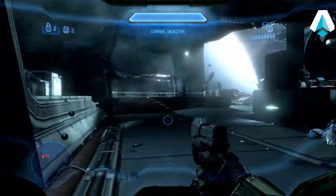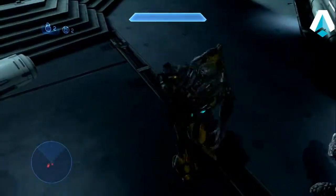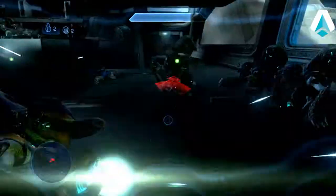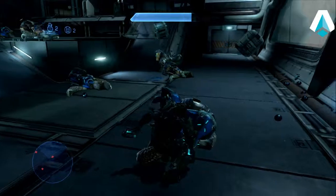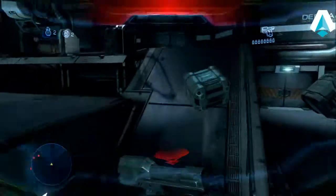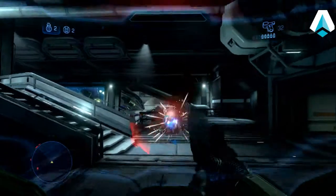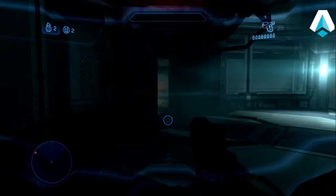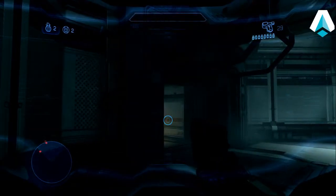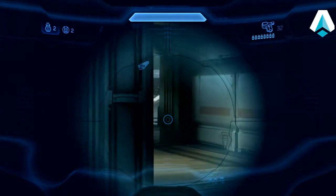As soon as the elite comes out, I'm going to fly over that grunt and assassinate the elite, then try to take out as many grunts as possible. You never want to do an assassination animation with a bunch of grunts around because one of them will invariably EMP you — like that happens. So I just run right back out of the room; they will not follow you. This is a good place to hide and recharge, and you can also use the edge of the doorway as cover.